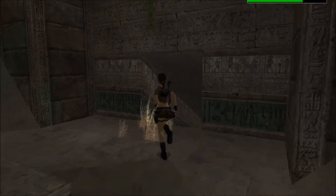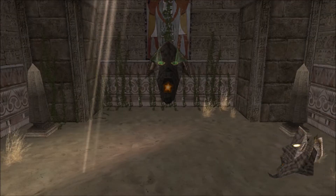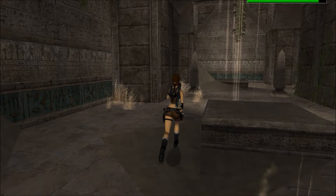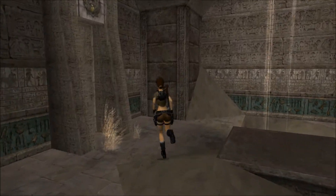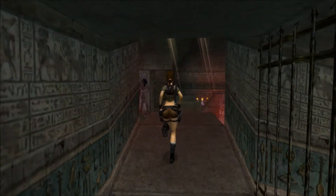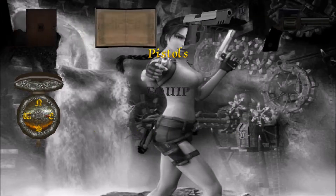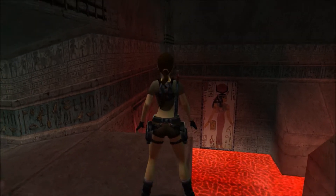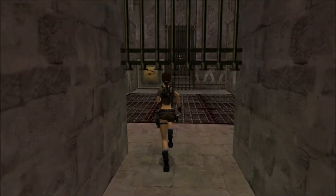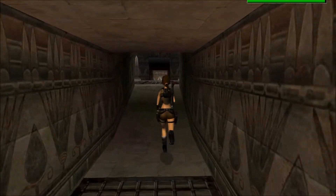We'll get a dragon mask for a reward — there'll be five of those we need to collect. Then you have a tricky jump to get back out of here. We need to do a running jump and veer left at the very last second — wait and then veer. Alright, there's the lava chamber done.